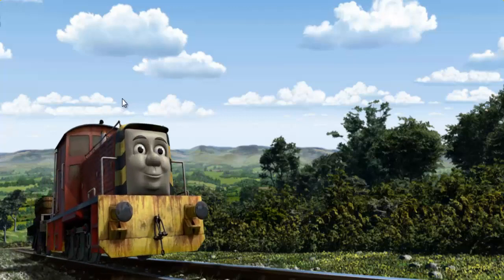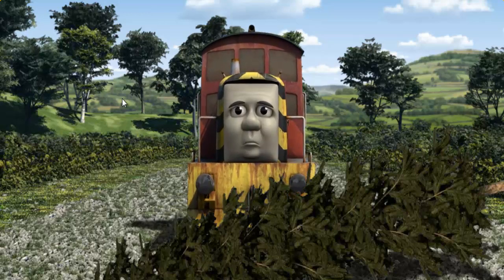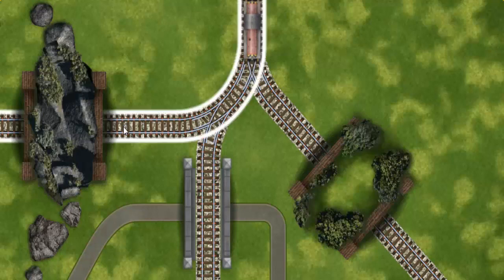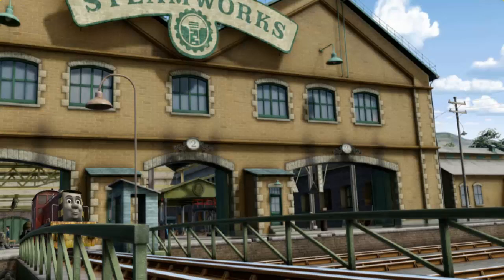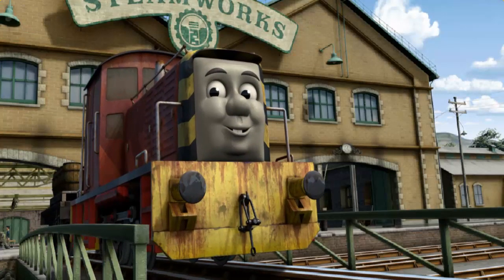Salty set out for the steamworks. Suddenly, Salty had to stop — he needed to go a different way. Show Salty the track that goes through the rocks. Let's go! Salty arrived proudly at the steamworks. With your help, he was a really useful engine.